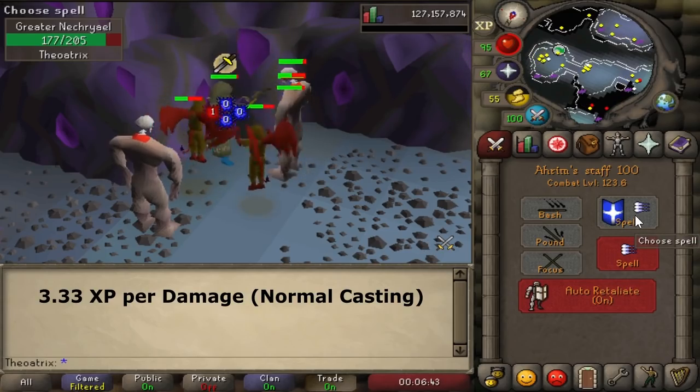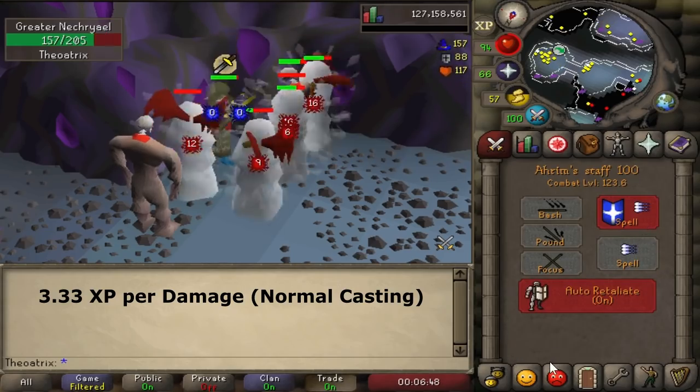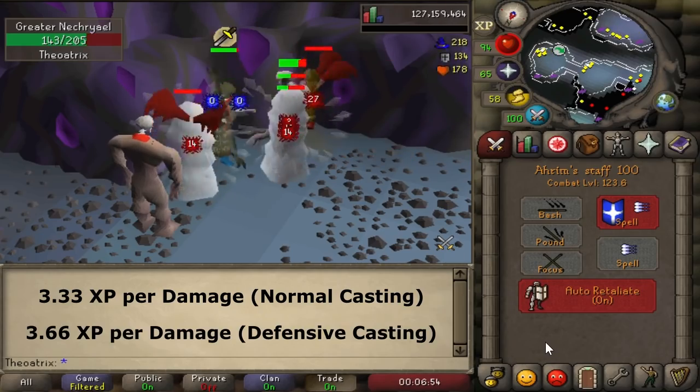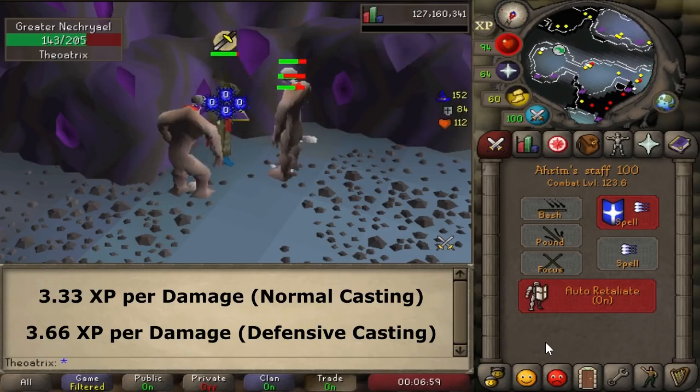If you use defensive casting for magic, you get 1.33 magic, 1 in defense, and 1.33 in hit points, which totals 3.66 XP — meaning you get an extra 10% XP per hour, or in total, when you use defensive casting.